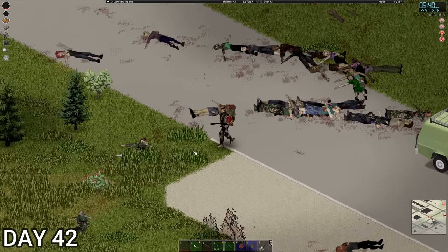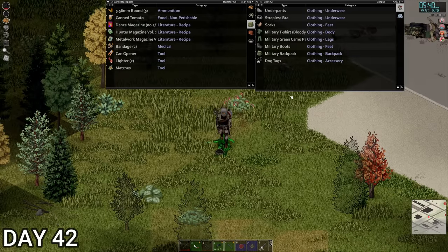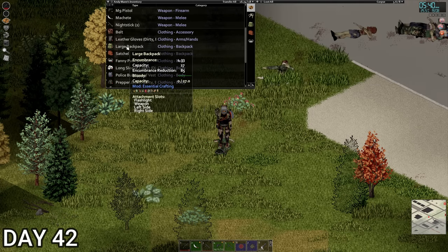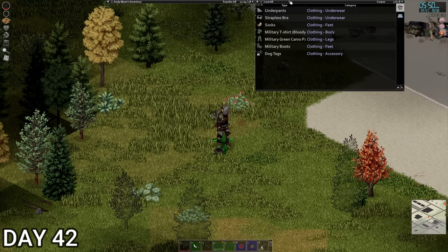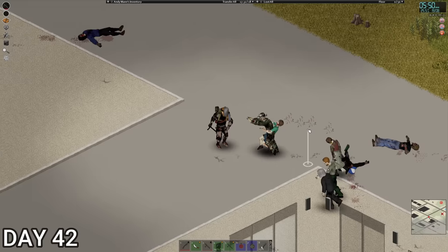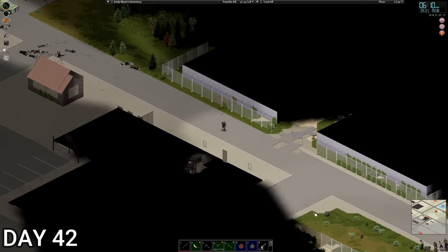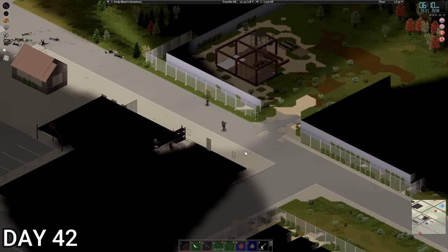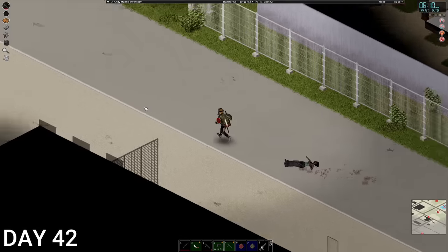Let's see if this guy's jacket is any good — no, but he does have 556 so we'll take that. This lady had a military backpack — is it better? 2,887 vs 2,887 — it is actually better, so we're going to take that and change it back at base. This isn't actually on the map. Let's have a look in here — there's military zombies, which makes me think there's got to be something around here. This has got bars — we'll bring the sledgehammer down tomorrow.